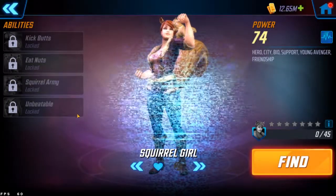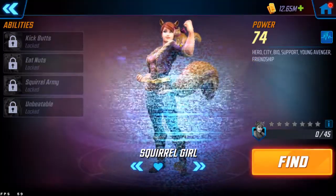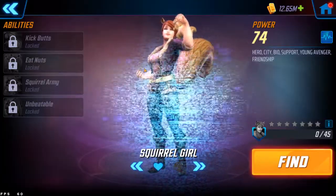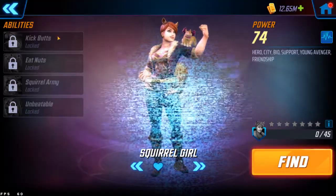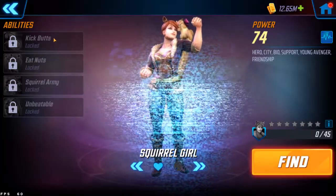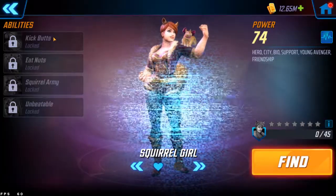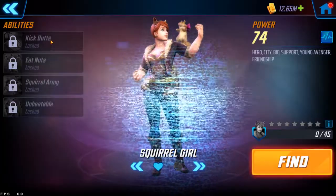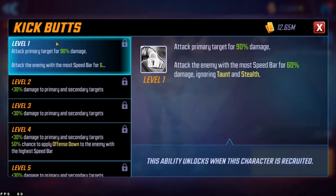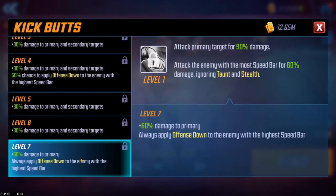We finally get to see the kit numbers on Squirrel Girl. Her model actually looks pretty cool — I really like the squirrel, I think her name is Tippy. At first glance I'm a bit disappointed in a few parts of her kit, but I have no doubt she'll still play a vital role, either in the Dark Dimension 3 city lane or when they decide to release a fifth Young Avenger for the team.